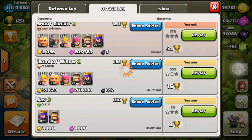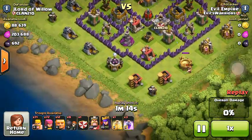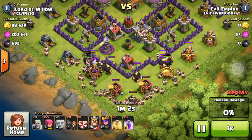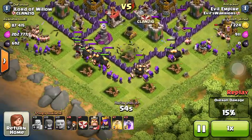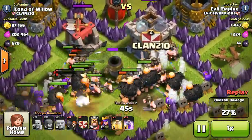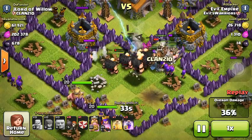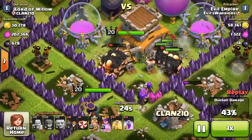Next up is an attack on J-Lord of Willow, which is a Town Hall 8 with all of his elixir and his dark elixir at the core of his base. So I'm spreading out my giants here and then sending in a few barbs to test for traps. I drop the rest of my barbs and now I'm dropping my archers. That archer tower was taken out, wizard tower is out, and unfortunately there was a giant bomb right in that compartment that my troops are going into, which kind of sucks. But we still have our heroes and quite a few giants, barbs, and archers, so I am still pretty confident that we can get the loot from this guy's core.